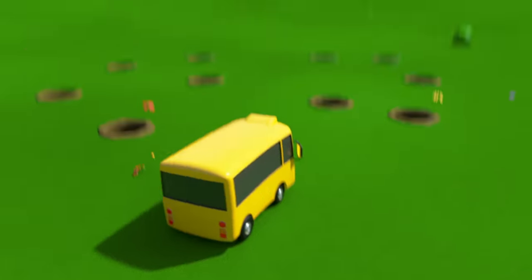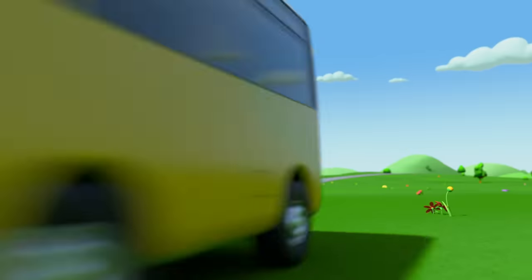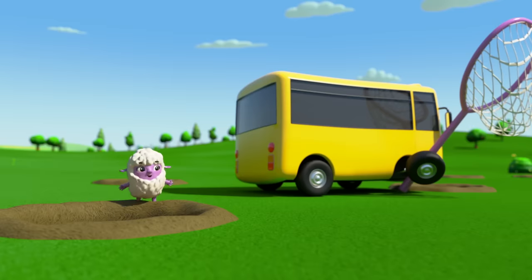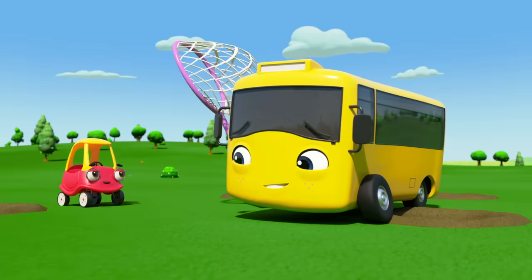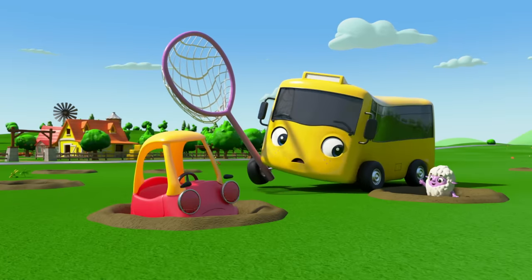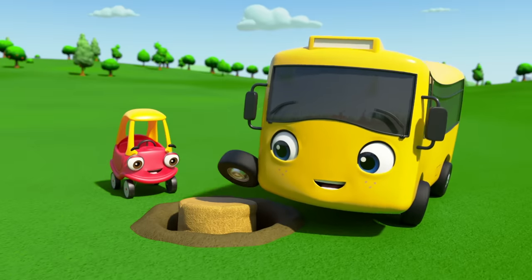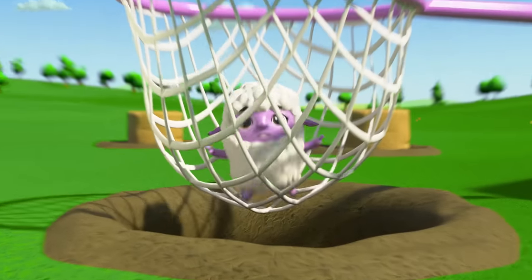Buster is blocking the hole so no more sheep can escape. Where's Letty gone? Oh no! She's hiding in all these tunnels, and Cozy is chasing her. How will they catch her? Buster has a plan — he's got a net. Working together, they can catch Letty in no time. Whoops! Buster missed. Now she's behind Buster. She's jumping over him and oops! Buster caught Cozy instead. Letty is still running. Whoops! Buster caught Cozy again. This is no good — they'll never catch Letty like this. But what's Cozy seeing? Hay bales? I think they have a plan. They'll block all the holes with hay bales so there's only one place Letty can go. There! They caught that cheeky sheep.